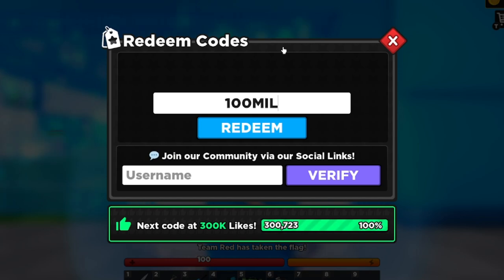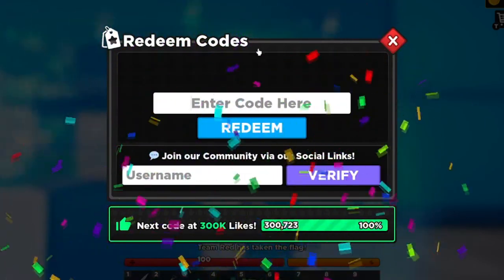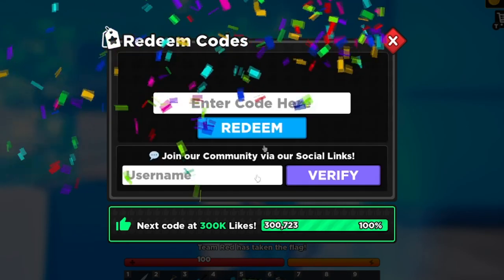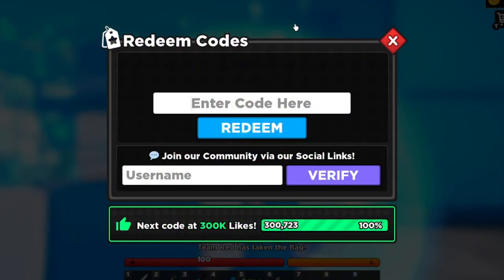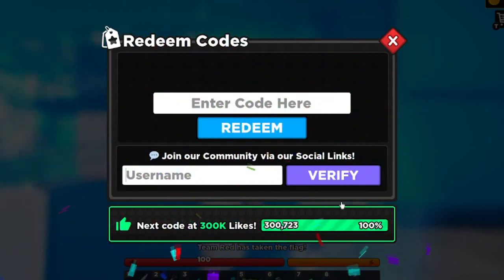Let's see if '100MIL' works — and that gives you 2,200 cash! That does work. Next up: 'THANKS4LIKES' — T-H-A-N-K-S-4-L-I-K-E-S. Successfully redeemed, gave us cash — get that for yourself, it's a cash code. Let's try 'SCRIPTLY' — and that works too, giving you 800 cash.